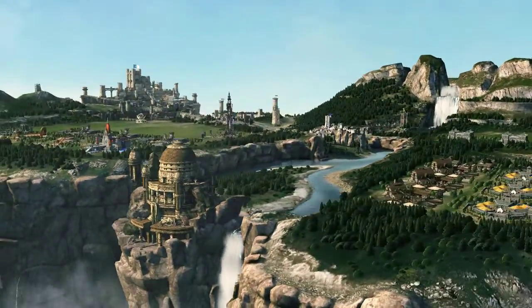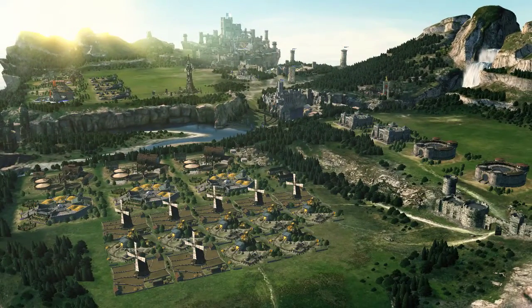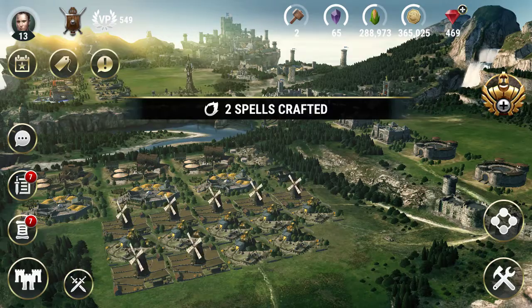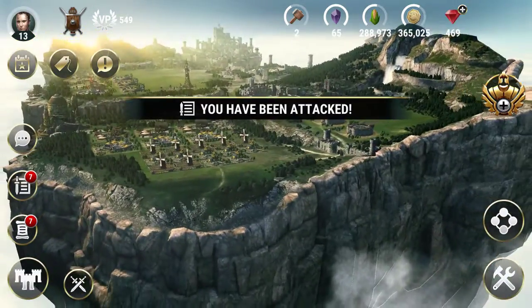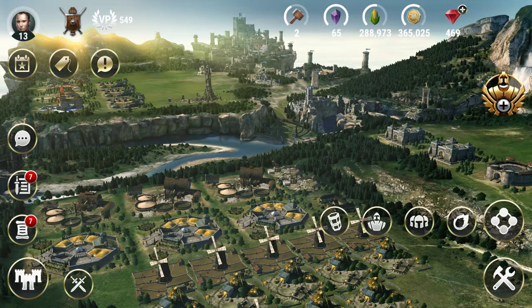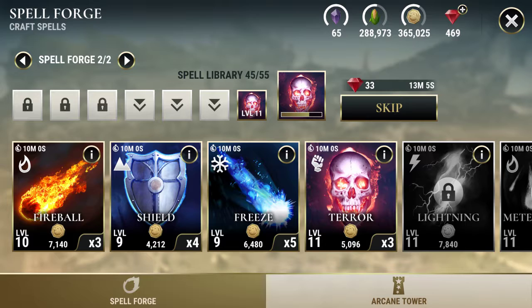This is my base. See how the camera came from that side to this side — I like this stage. Let's go and move directly to this. Craft Fire Craft, and this is the new spell: Terror Spell. It's level 11 and it's trained.